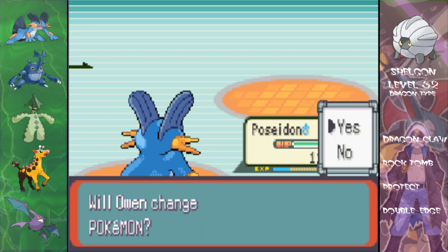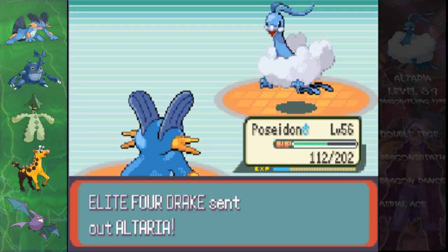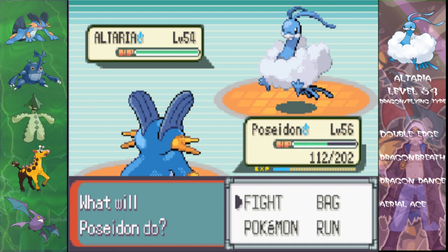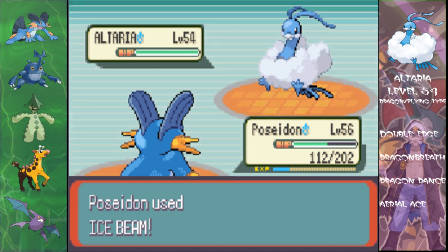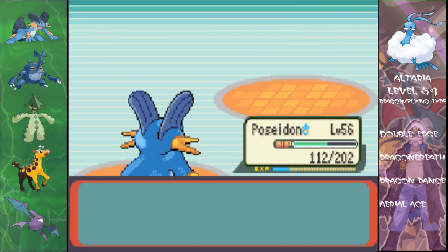Altaria's next. Altaria level 54, Dragon/Flying type — Double Edge, Dragon Breath, Dragon Dance, and Aerial Ace. This is going to be four times effective, so not much you can do. Ice type is a really good type to have here. Dragon type is just as good, well, not quite as good, but you'll need it for one of the Pokemon.